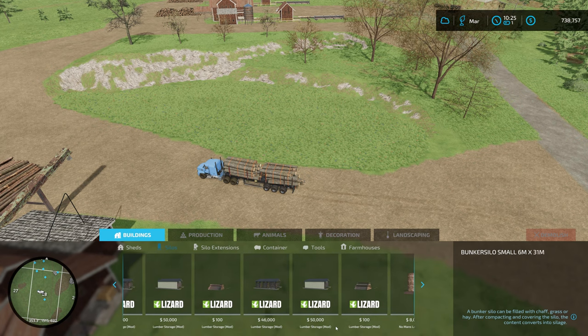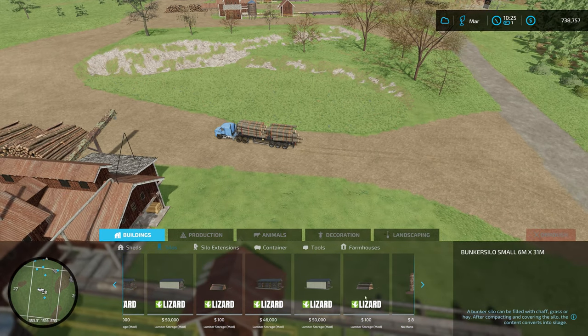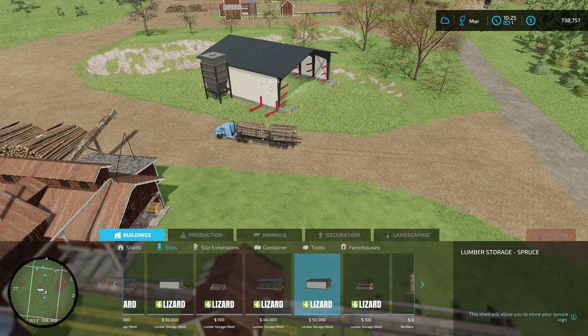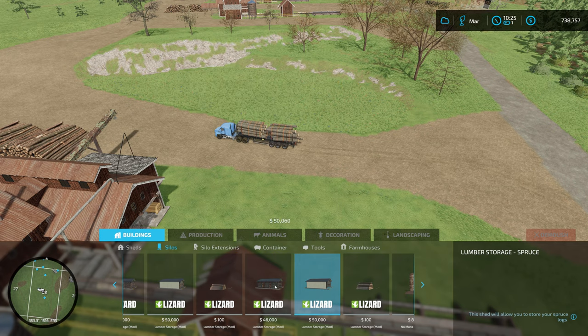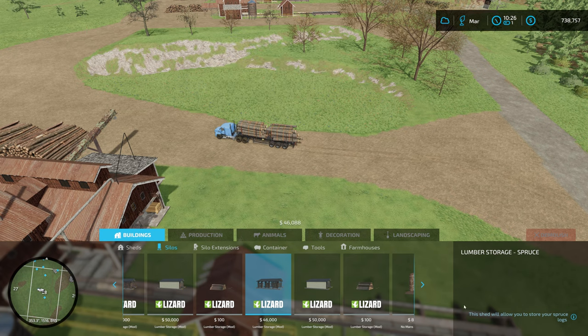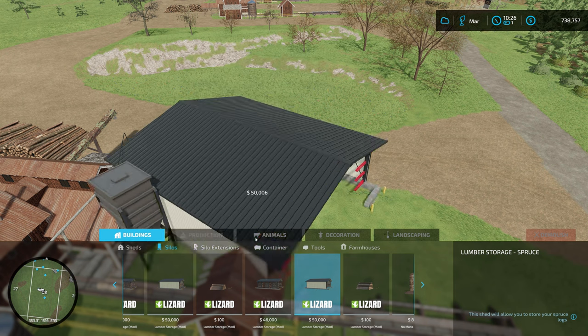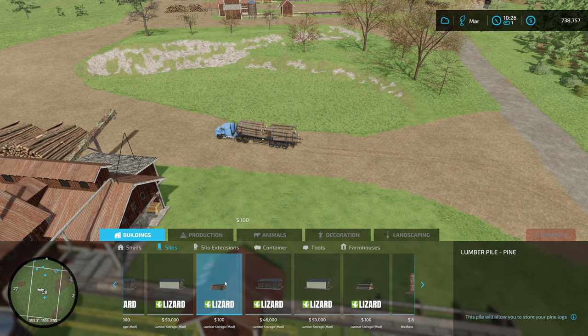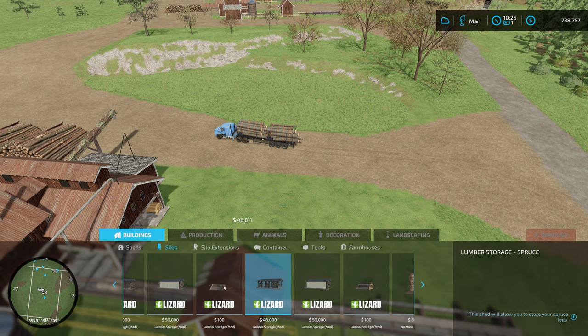There are a whole bunch of different lumber storage options. There's a 100-lumber storage mod — let's see what this one looks like. That's a decent size for 50,000. What does this other one look like? This one says it'll allow you to store your spruce logs, and this one looks a little better — this pile will allow you to store your pine logs. So there's one for spruce and one for pine.